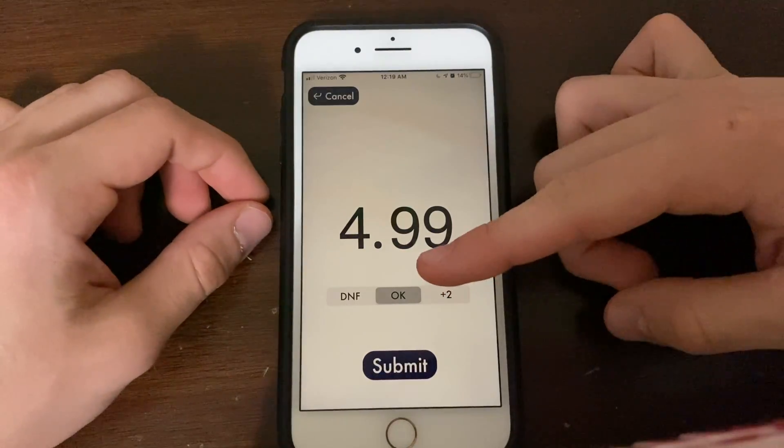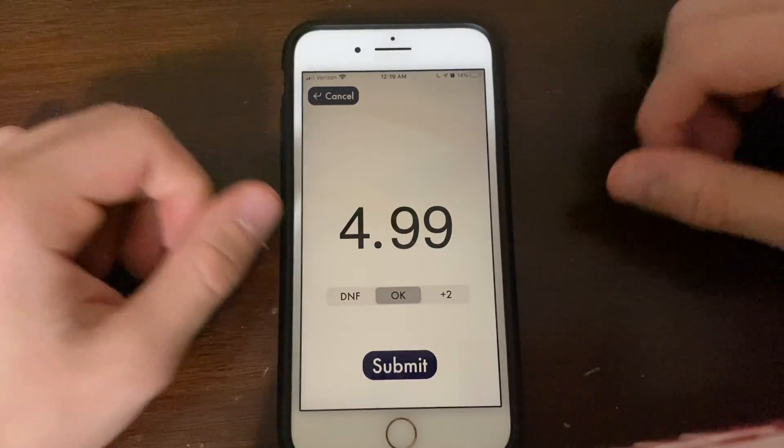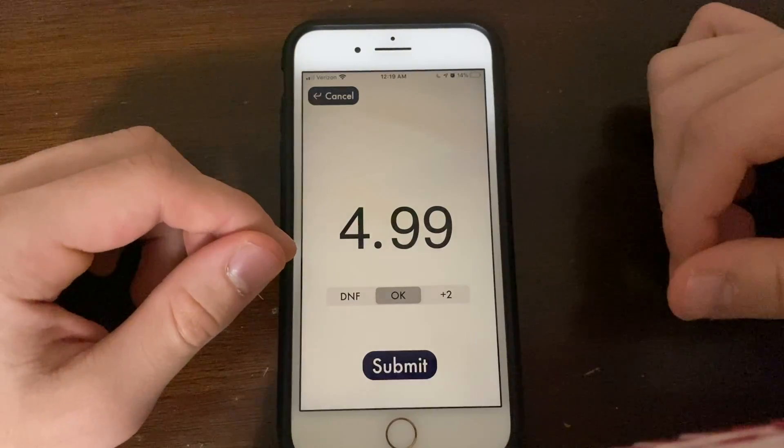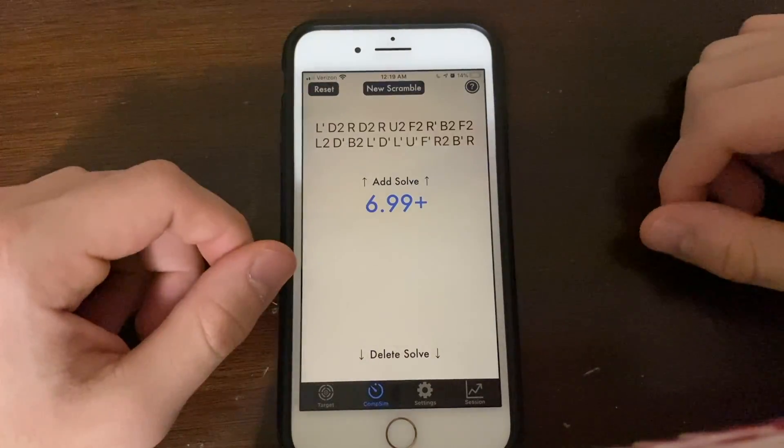So when you stop, it's going to prompt you with the penalty you may want to add. And that just makes penalties a lot easier, which means people are more likely to be honest. So if you got a plus two, add the plus two. Nice.